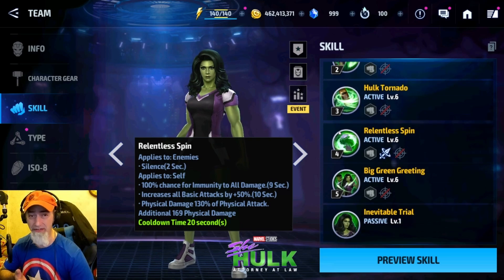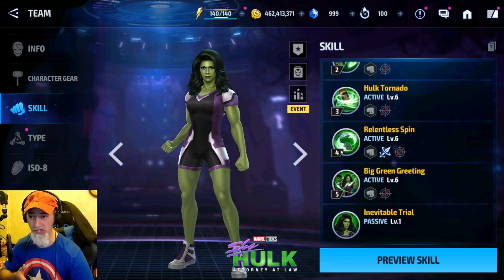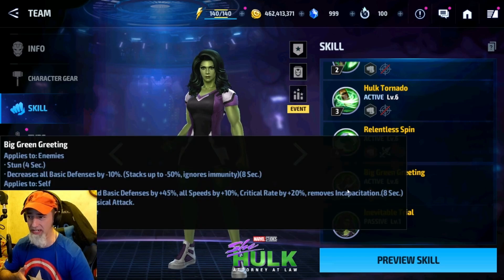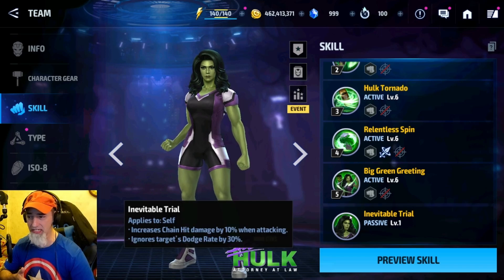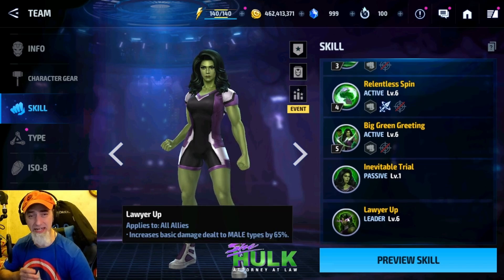It has paralysis, so for your regular world boss ultimate clears that's really good. The fourth skill gives her nine seconds of immunity, which is insane for survivability, plus a 50% attack buff — that's a huge buff, so you always want to keep that up. It lasts for a full 10 seconds. The fifth skill gives her another 45% attack buff. Her passive gives chain hand damage by 10 and ignore dodge by 30.